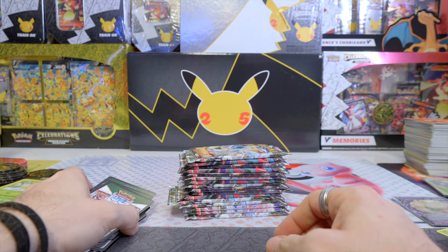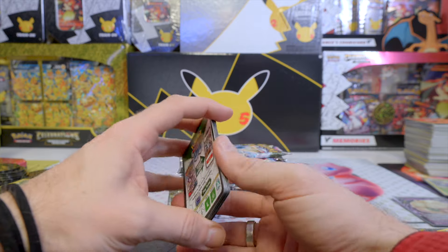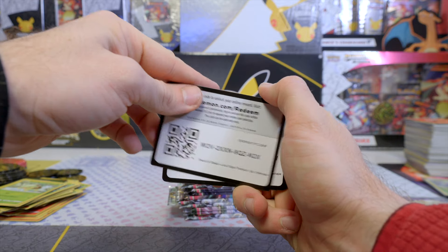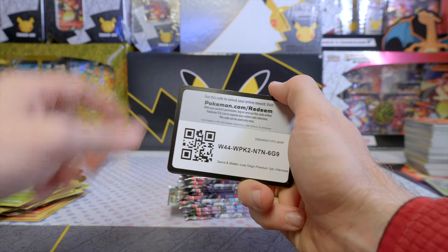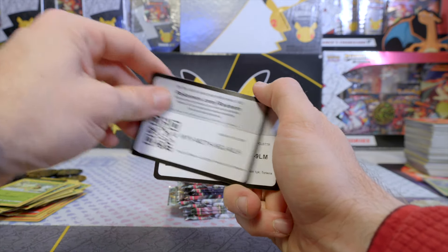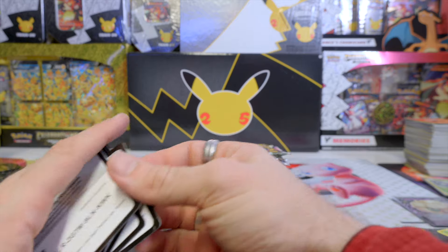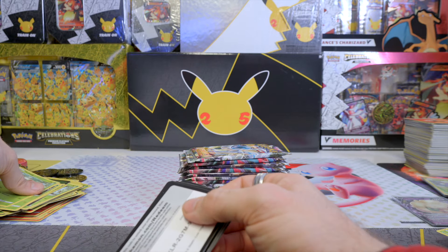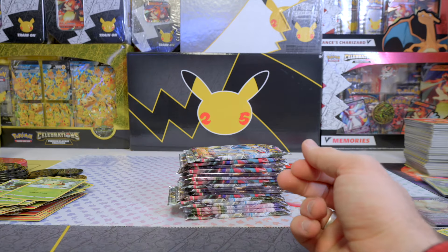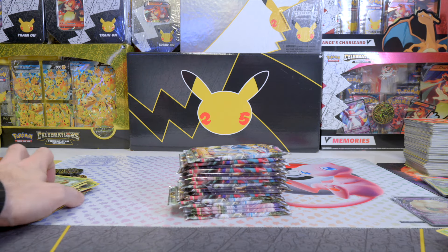Oh my God guys, that took so much longer than I would have hoped for. But okay. So we got all the code cards here. I'm first going to show you all the code cards so that we can start on the packs right away. You can pause the video if you want to see all the codes clearly. There are 16 packs in total, and some of the cards were a bit bent, some of them not. There's the last code card — there we go.